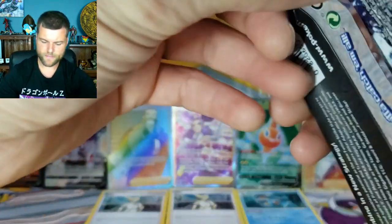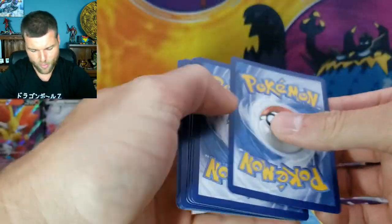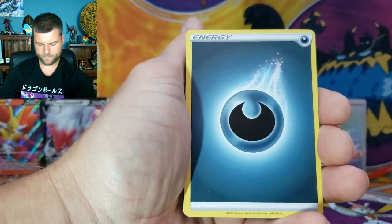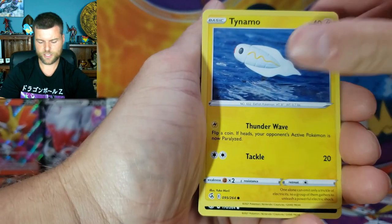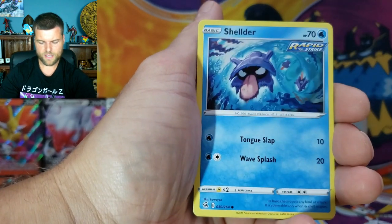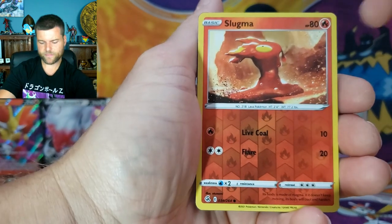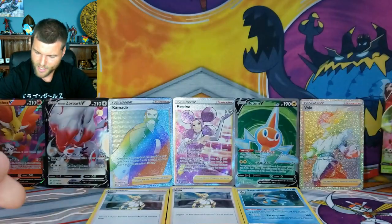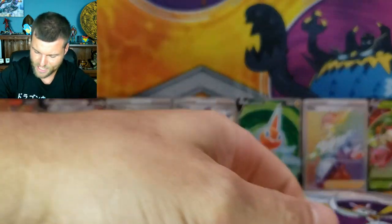Alright, here we go — we want the Gengar or Mew alternate arts, that will top off this opening. Four cards, we're going to do it! Energy, Pangoro, Grapploct, Zerua, Shellder, Caterpie, Drillbur, Reverse Holo Slugma, and Tier C V — why not, we'll take another V card and that fills up the screen! Full screen, sold-out concert — that's what we want to see.